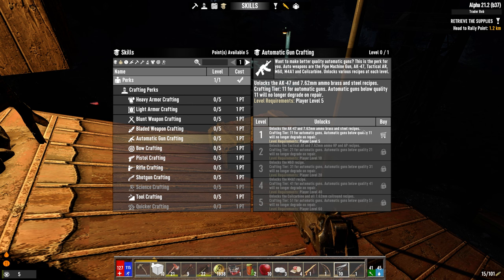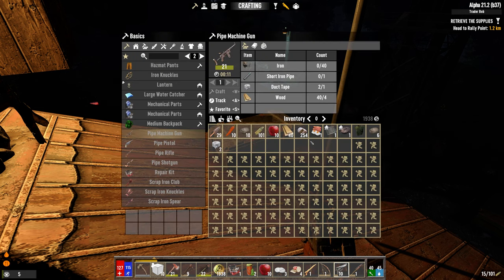Automatic guns below quality 11 will no longer degrade on repair. Okay, let's give it a go. Let's see how we went — 21! Okay, let's try and craft ourselves a pipe machine gun.